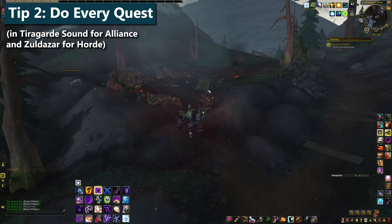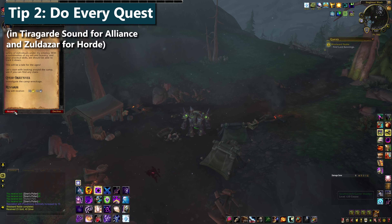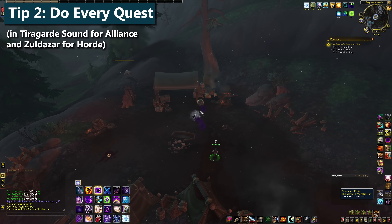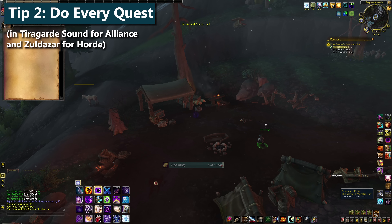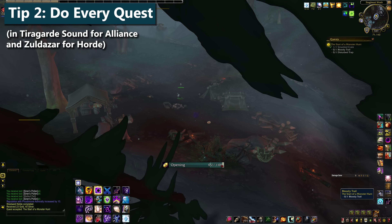Tip two: make sure that you do all of the one-time quests in Tiragarde Sound for Alliance and Zuldazar for Horde. If you skipped the wanted quests while you were leveling, now's a good time to loop back and do them. You'll be running all over the zone doing world quests anyways, so if you see any yellow quest marker, do it.